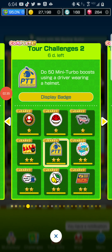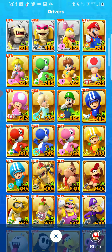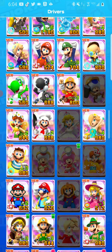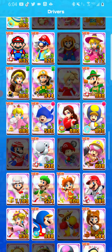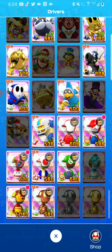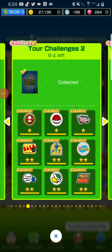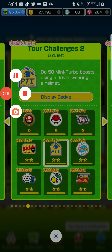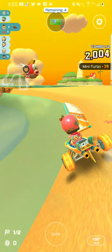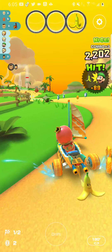The next challenge is to use 15 mini-turbos with a driver that has a helmet. Drivers with helmets include Toad, Pikku and his reskins, some Mario variants, and most importantly the Mii racing suits since you get a free Mii racing suit. I'm playing GP Island in 100cc so I can get first place while also doing mini-turbos at the same time. To do mini-turbos, just turn while holding the drift button.